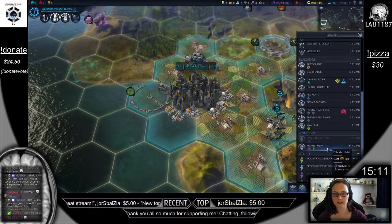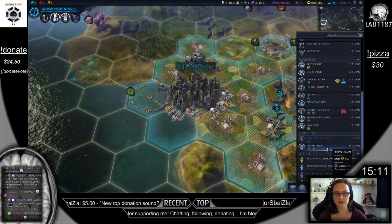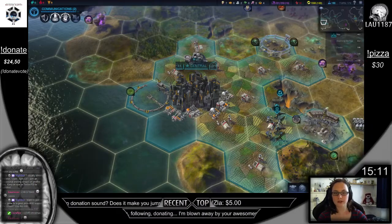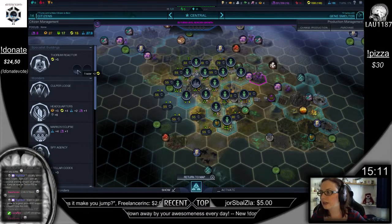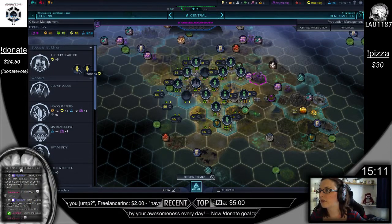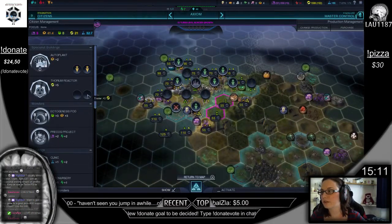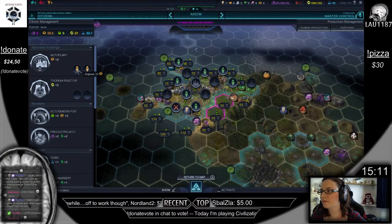What do we need? We can go for Promethean — is it worth it? Free virtue? Too many turns though. I'll go for some more health — health is important. I'll check out all my specialist buildings here. I'll go for this — plus 4 energy. This will take too long until new citizens are born. Yeah, I'll split it.